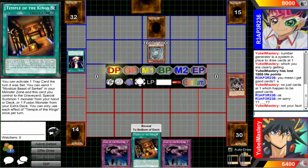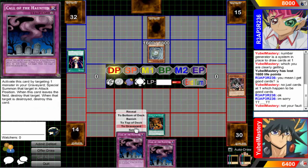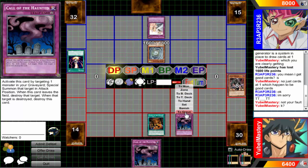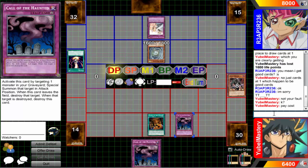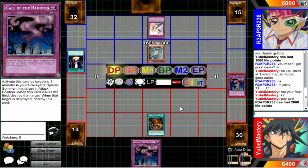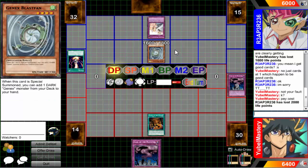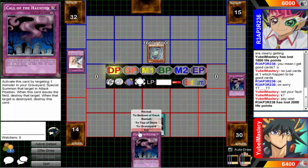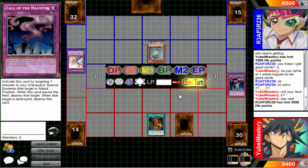I'll activate Temple of the Kings - okay, there we go. I'm wondering if my card counts as activated when they negate the activation. Technically I didn't activate it. That's fine - I just need to draw one more set card next turn and I can definitely go for Ultimaya. Watch him get Bottomless though.